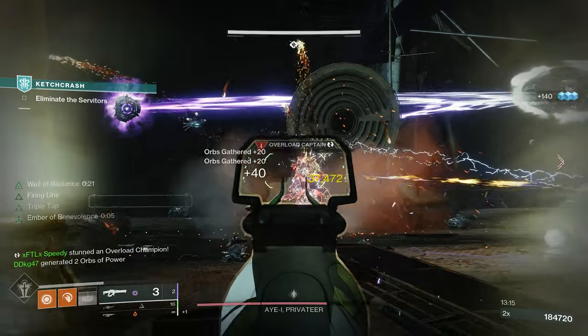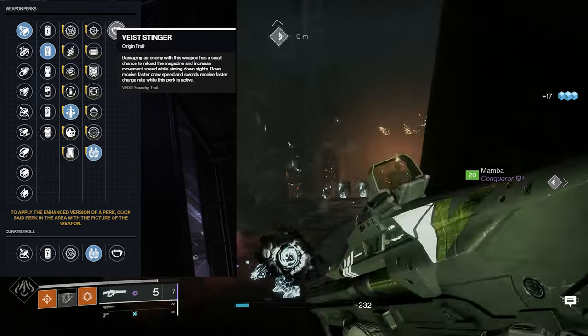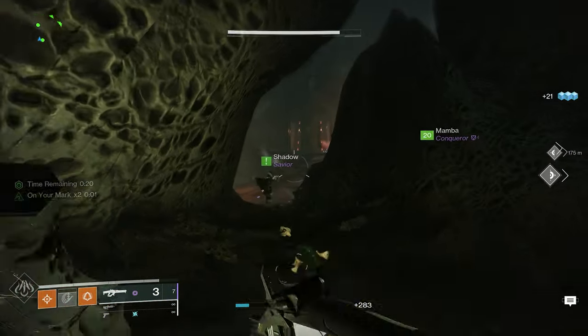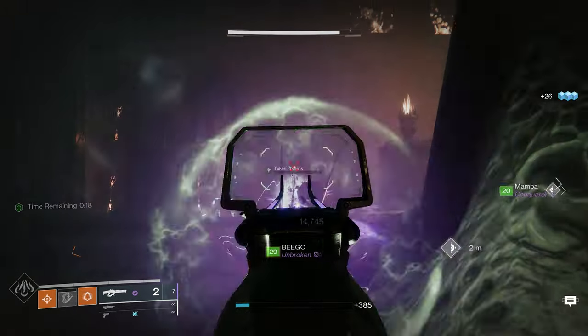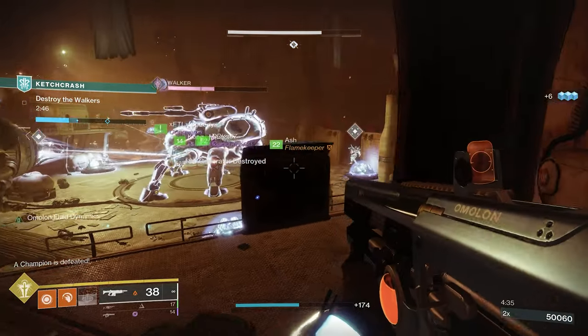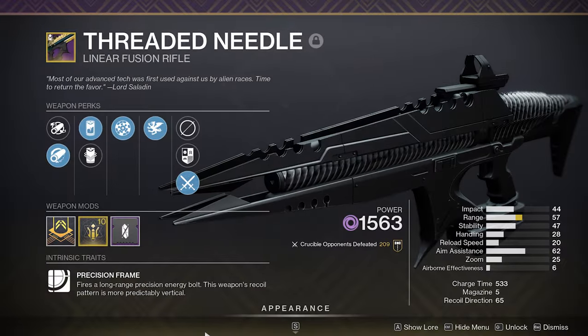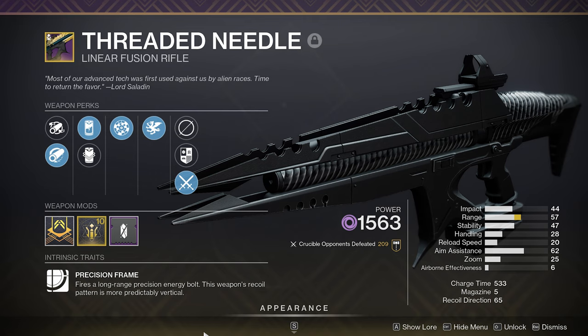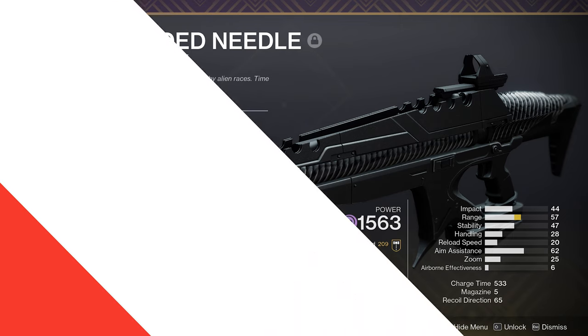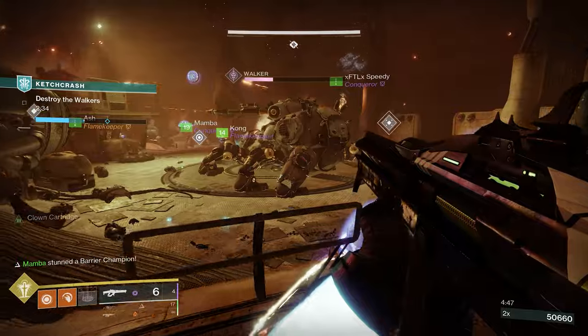Lastly, in the final column it comes with the origin trait Vice Stinger — hits have a chance to refresh your magazine, yet another synergistic option. As someone who has a Triple Tap Firing Line Reads Regret, it is powerful and I always take it into endgame activities. But now that I have the option to use the Taipan 4FR, it might be time to retire the Threaded Needle — it has a damage boosting perk, but it doesn't have the synergy from Triple Tap or Clown Cartridge, which is necessary for dealing massive DPS on any boss. So the Taipan 4FR is going to be my next go-to void linear fusion rifle.